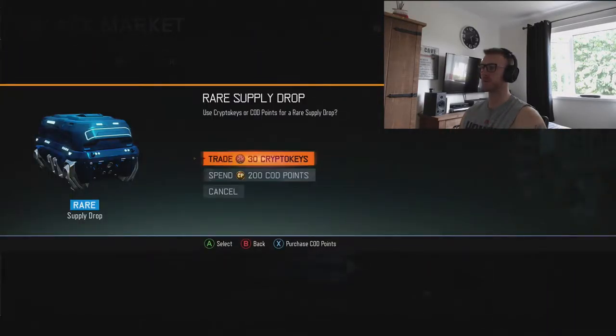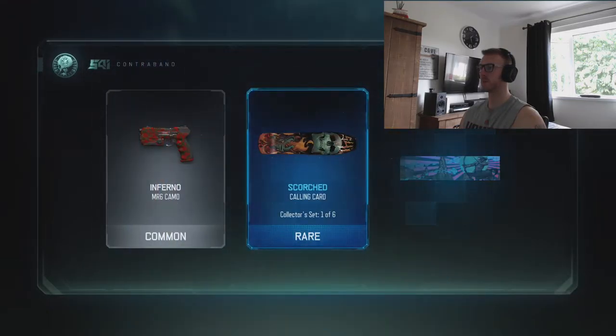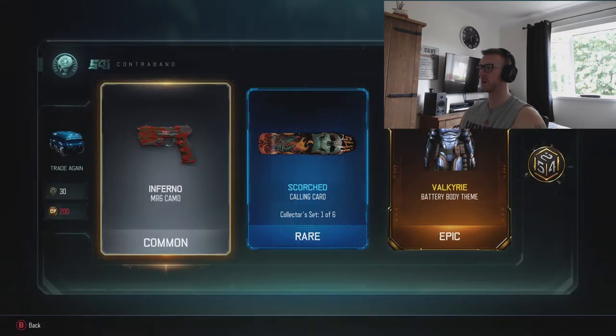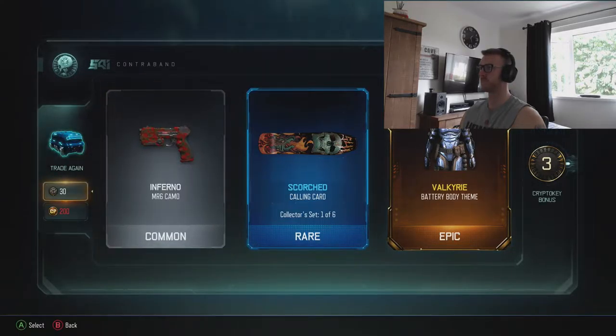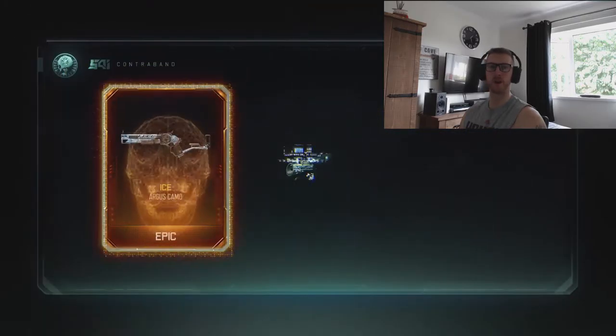Let's just go and open, use the Cryptokeys we got, open some more of these. Get out there, show them how you do. Hopefully we get six more, we can burn the boot first.